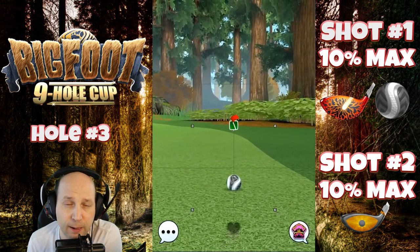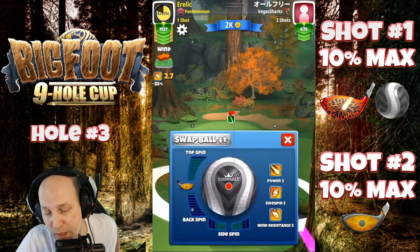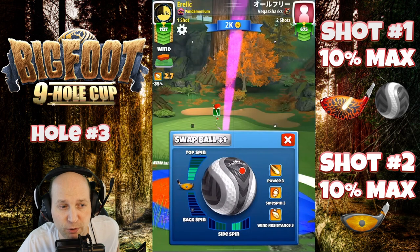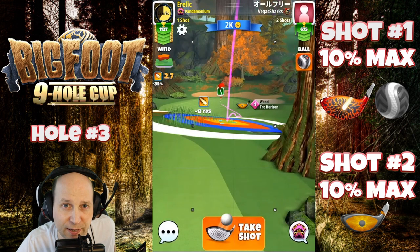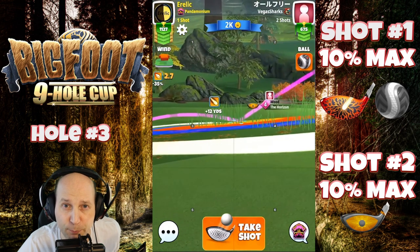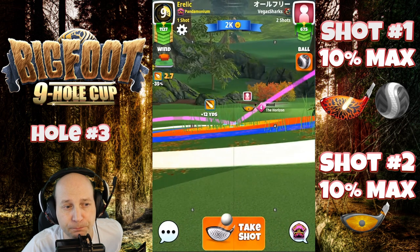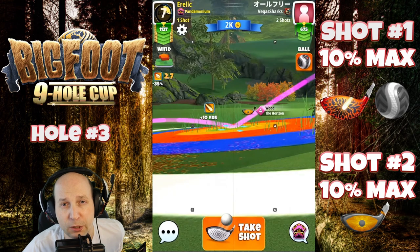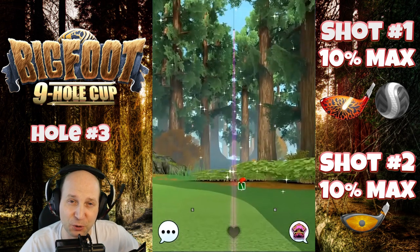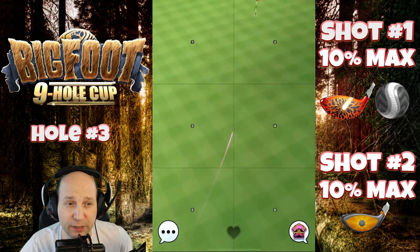I'm bringing the horizon here on the second shot, specifically because on this account I do not have the distance or topspin on the sniper. You want about five bars of topspin and two and a half bars of left spin — then you get a very nice look at a rough bump. You could certainly bounce this ball from the fairway at the top down to the green. I played that first drive at 10% max elevation; second shot here also at 10% max elevation. We'll make our clean pull here. We're landing on a slope, so the outcome of this shot is sometimes a little bit inconsistent.